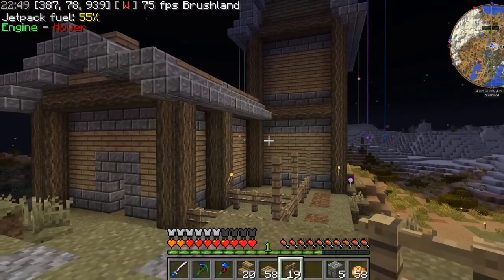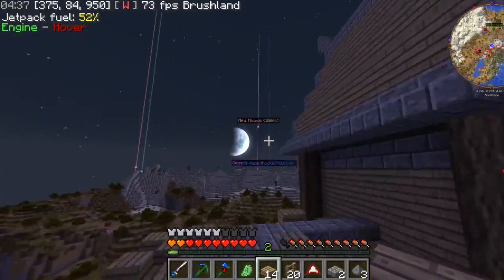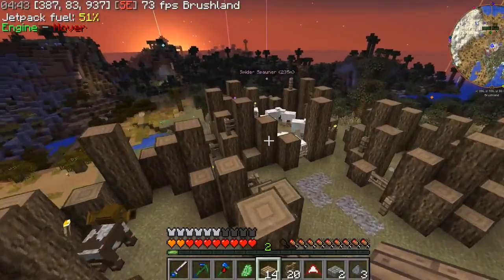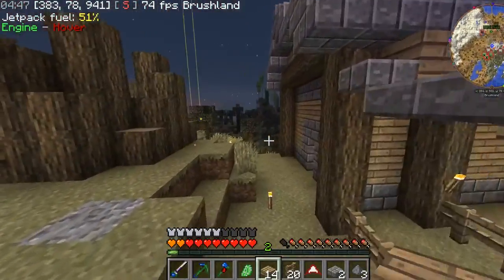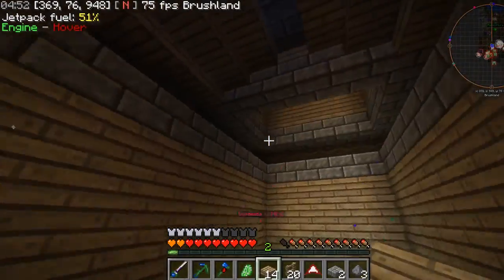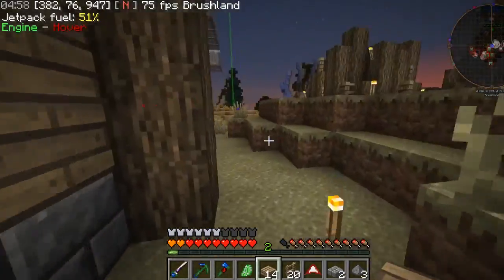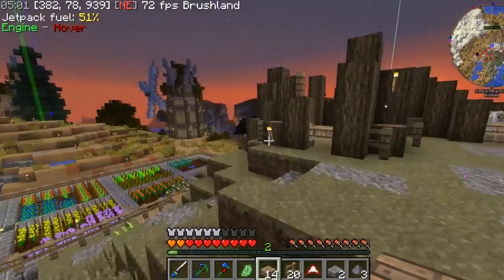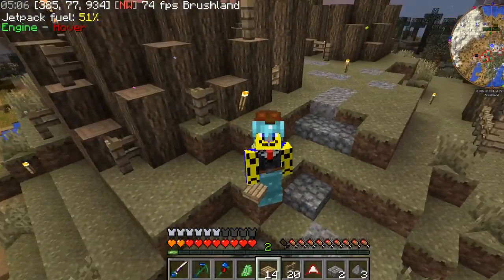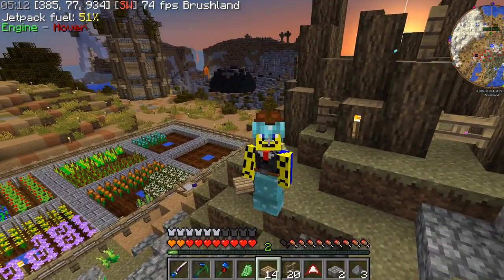It looks like the barn has been completed — or at least the exterior anyway. The basic shaping is done; it still needs windows, more detailing, and an interior obviously. But we did a lot in this episode. We'll also need horses for our stables. I'm going to leave this here — leave a like and subscribe if you enjoy, leave a comment with any feedback, and I'll see all of you later. Bye.